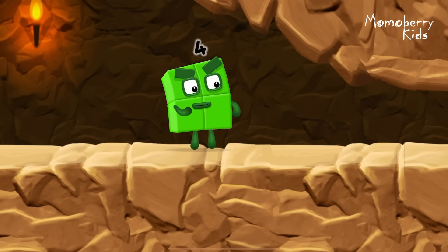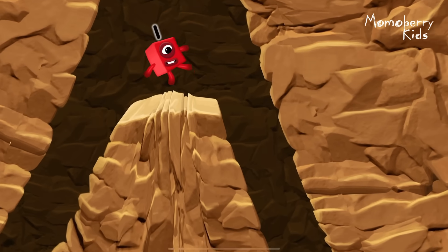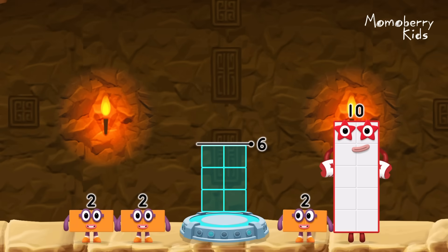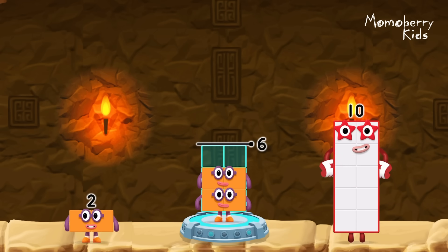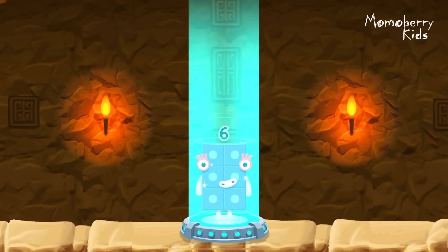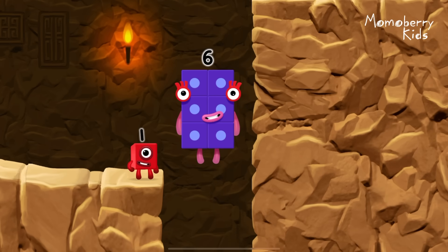I'm not so sure four is going to fit through there. Whee! You made it. Add number blocks to make six. Two, two, two. You cracked it. Two plus two plus two equals six. Six. Fantastic.